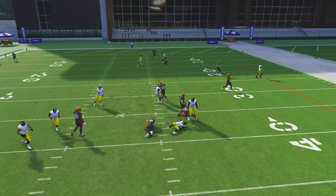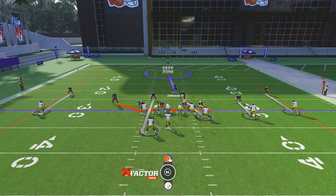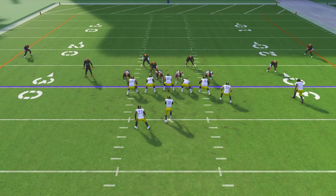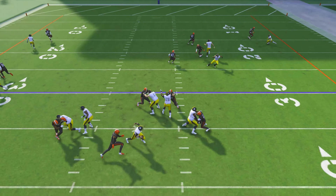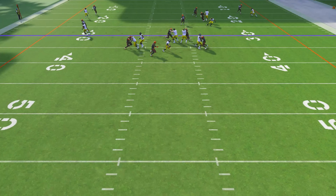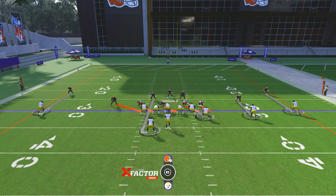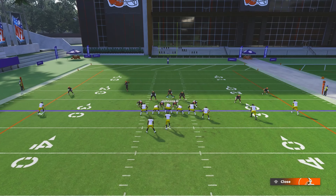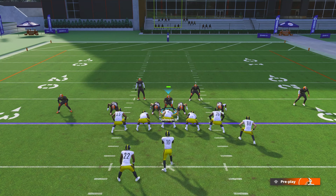From the snap — perfect defense, nothing's open, and a guy comes screaming off the edge. That's why you want someone decently fast so they can get to the QB. In the replay, you can see my user right there — nothing is really open, the guy comes around and gets to the QB. Even if something looks open, the QB can't make that throw under pressure. This year it's really hard to make throws under pressure.